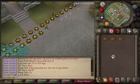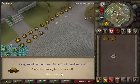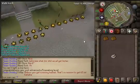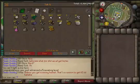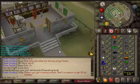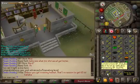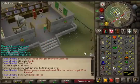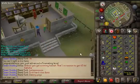Level 60 Firemaking — oh my god! I can now burn yew logs, not that I'll do that. I still have 1k logs in the bank, so not too bad. Once I get 10k more logs I'll get 70 Firemaking. I'm trying to get 70 base stats, but runecrafting will be painful, construction I'll save for last, and prayer will also be tough. I still have Smithing and Agility left to get to 60.